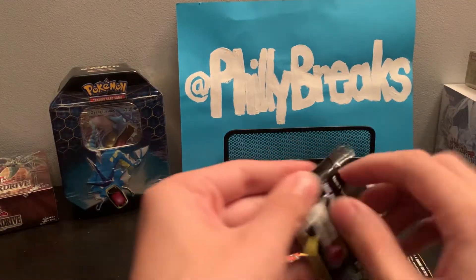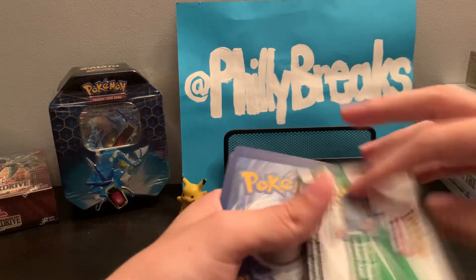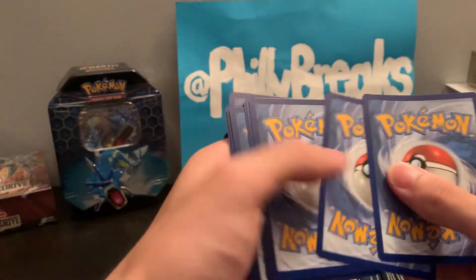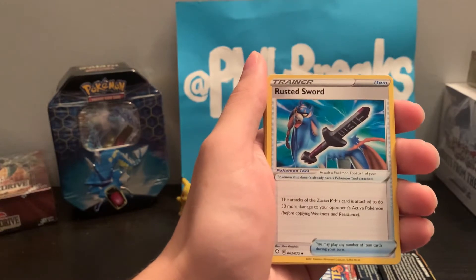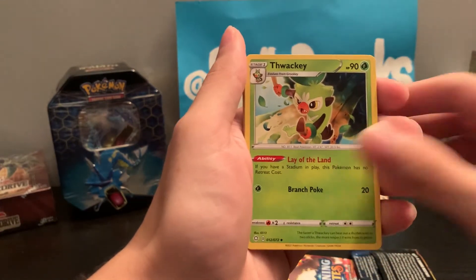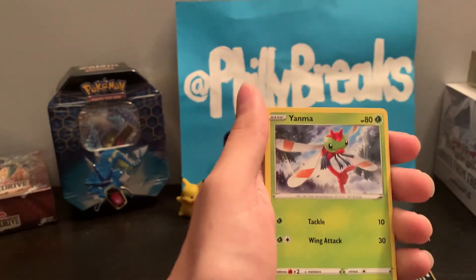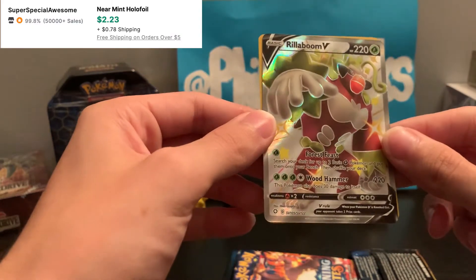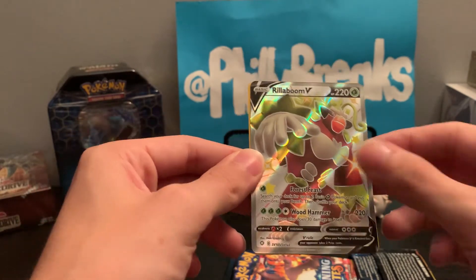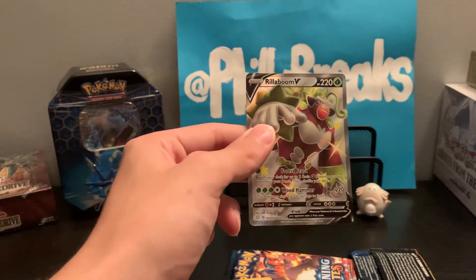Here come the packs that we cannot open — or wait, I lied. Oh my god, they're like melted together — that's the way I'd put it, melted together. Leaf energy, Rusted Sword, Luxio, Thwackey, Cufant, Rookidee, Weezing, Yanma, Trapinch — oh! Oh my god! Rillaboom V full art shiny! What is going on here?! And oh — an NDD holographic! What is happening?!